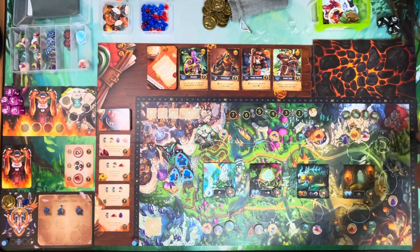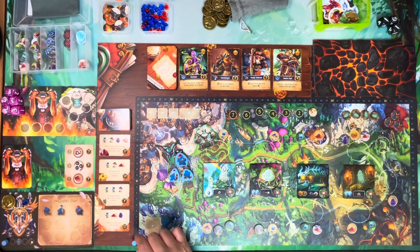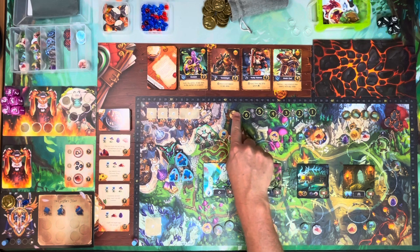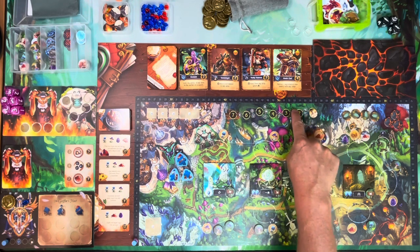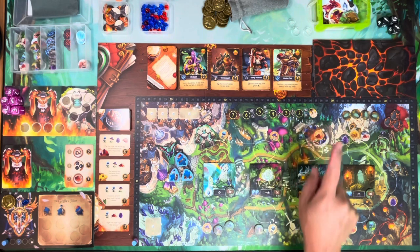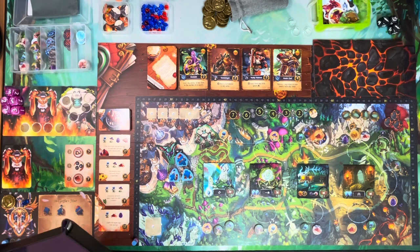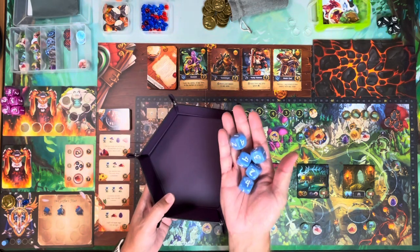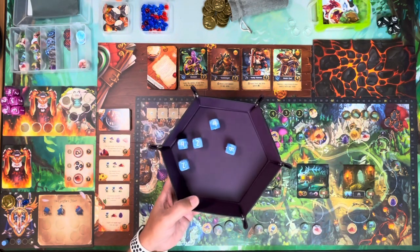This little track going around the outside of the board is the prestige track, and this tiny little piece is what I'll be tracking my prestige with. At the beginning of every round — and we play seven rounds no matter what — this is the round tracker. Between the rounds, various things are going to happen, but they don't happen every round.